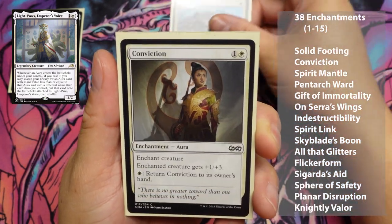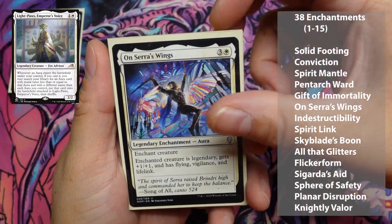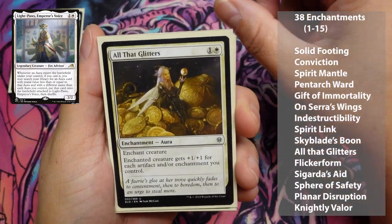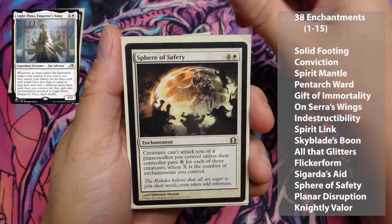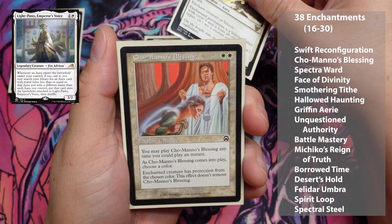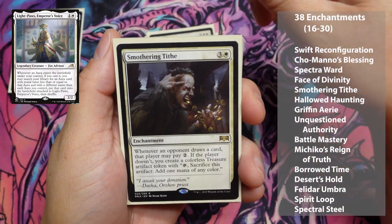Solid Footing, Conviction, Spirit Mantle, Pentarch Ward, Gift of Immortality, On Serra's Wings, Indestructibility, Spirit Link, Skyblade's Boon, All That Glitters, Flicker Form, Sigarda's Aid, Sphere of Safety, Pointer Disruption, Knightly Valor, Swift Reconfiguration, Cho-Manno's Blessing, Spectra Ward, and Face of Divinity.